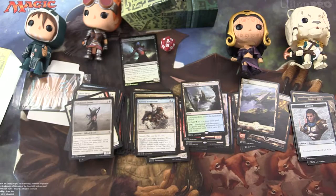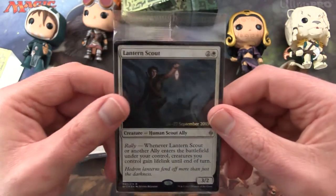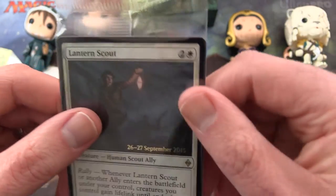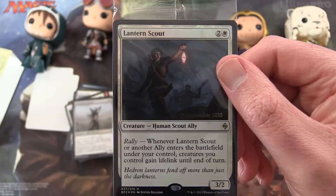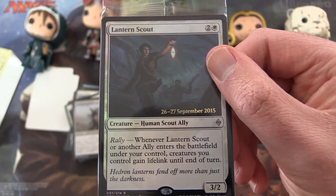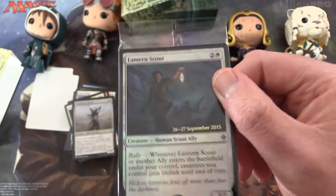So let's take a look at the mystery promo card. What's it going to be? We get a Lantern Scout - creature, human scout ally. With rally: whenever Lantern Scout or another ally enters the battlefield under your control, creatures you control gain lifelink until end of turn. 'Hedron lanterns fend off more than just the darkness.' This is a 3/2 for 3 mana, from September 2015.